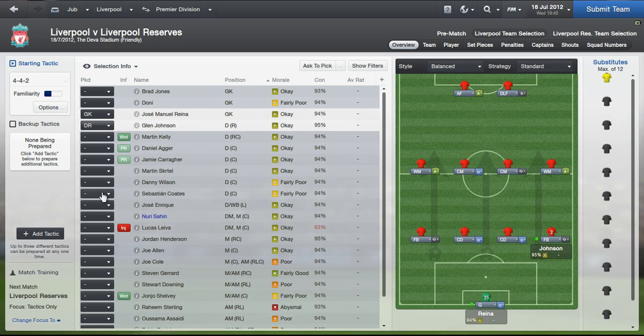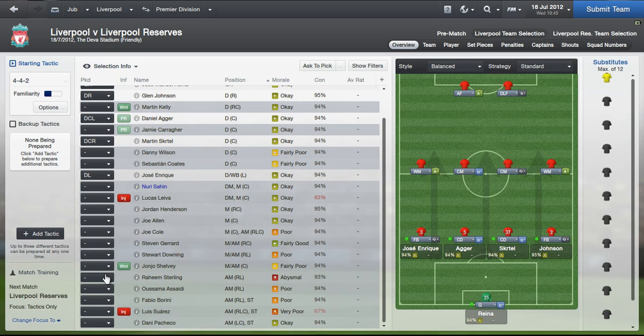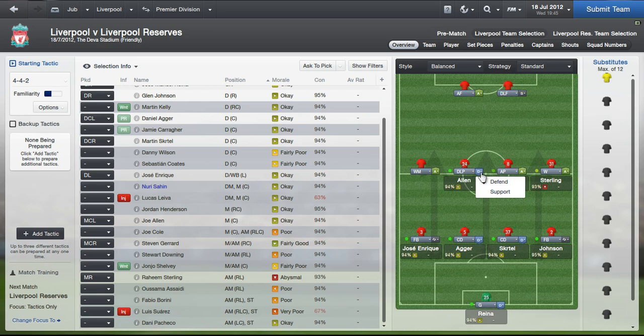Let's play Glen Johnson. Match fitness is not great either, but I just wanted to give you some action first up here. Once we've done this we'll be jumping right into the Premier League. Back four picks itself pretty much — Johnson, Skrtel, Agger, Enrique. On the right I'm going to be a little more adventurous with Raheem Sterling. We're going to have Gerrard and Allen, and I'll play Allen as support, not defensive. Bear in mind, we are playing the reserves.